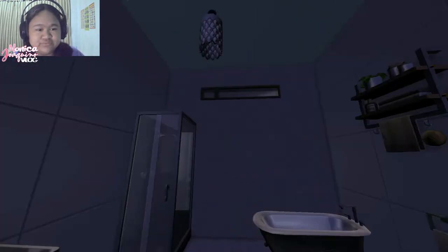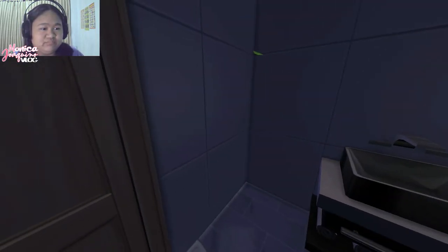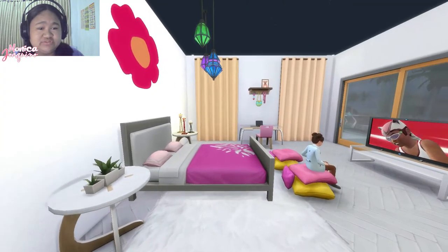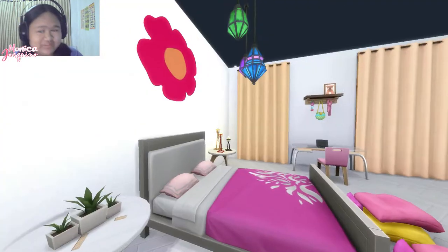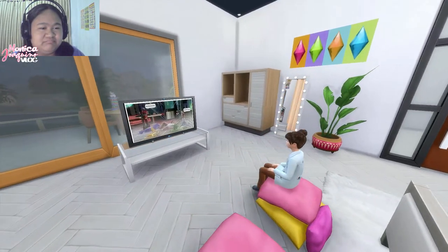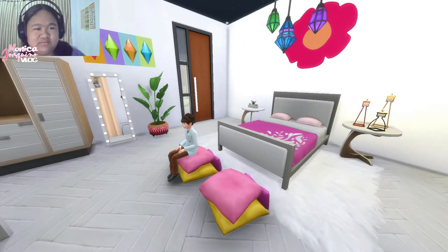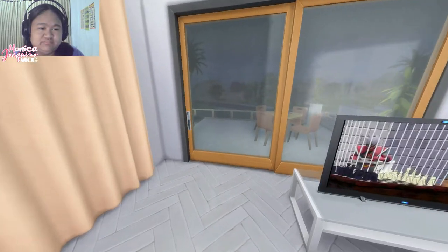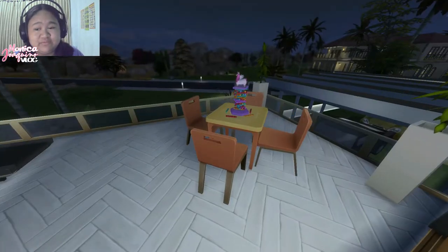This is the second bedroom — it has a mirror and a TV for watching. There's a bed, and you can see there's a laptop too. This is the shared balcony with the master's bedroom.